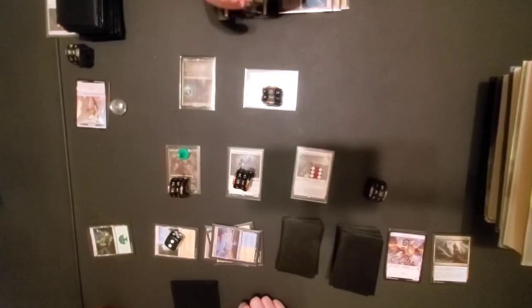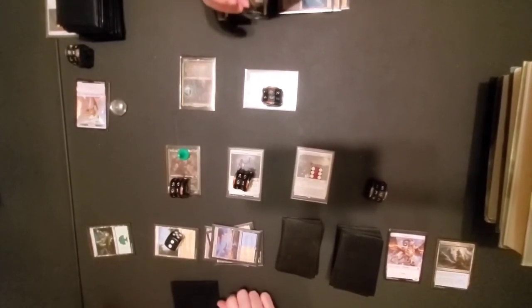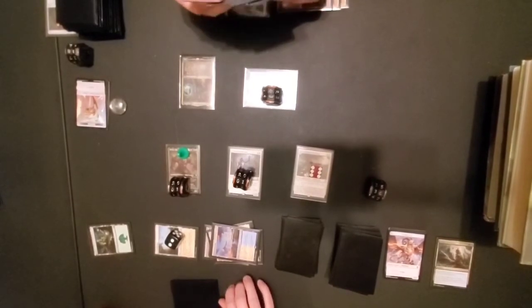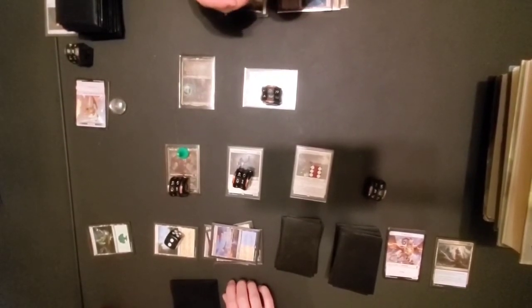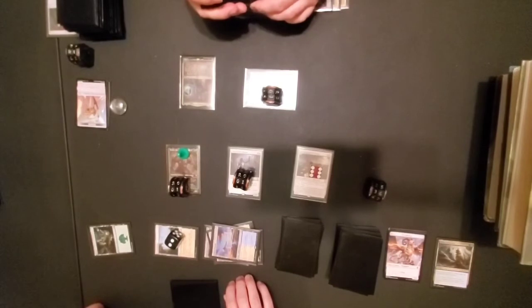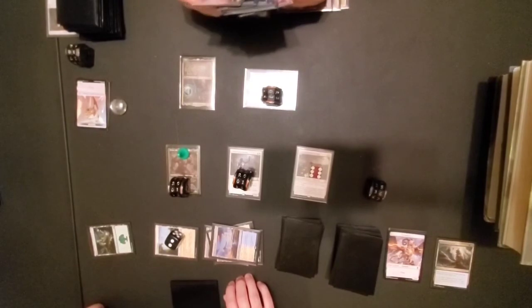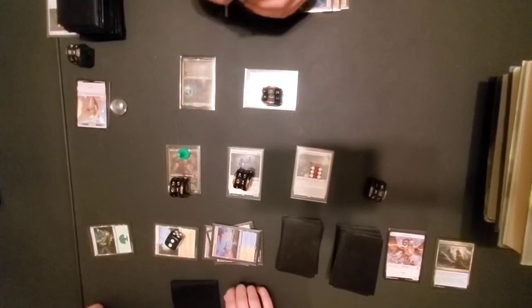Every time I draw a card I add a hoof print counter, remember. But I have to pay two in the Plains to use the token ability so I don't have the mana for that. I think you've got the by far stronger deck. The way that conniving ability combos with the unblockable on practically everything — that's pretty neat. His deck is pretty spiffy. This one's not shabby but I need him to block.